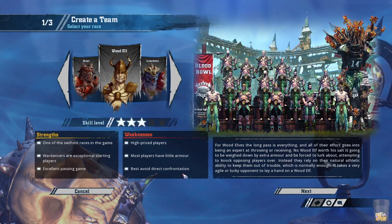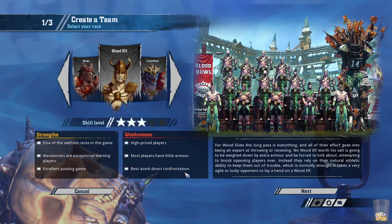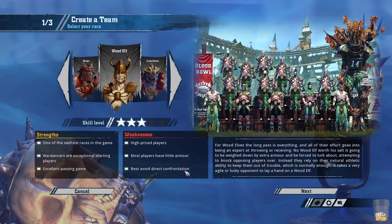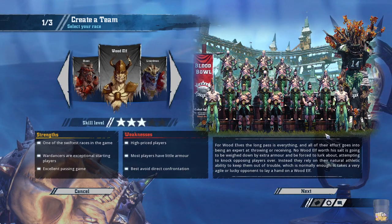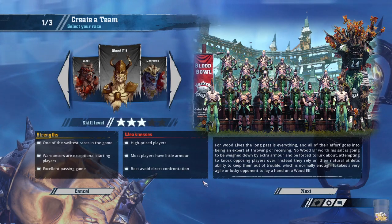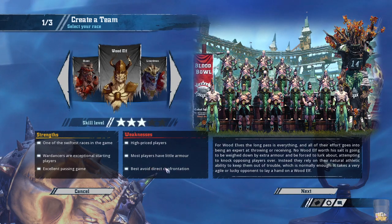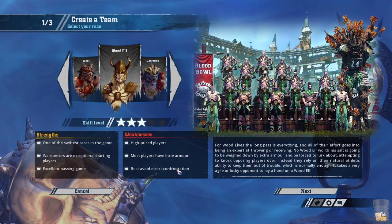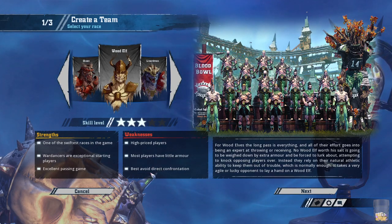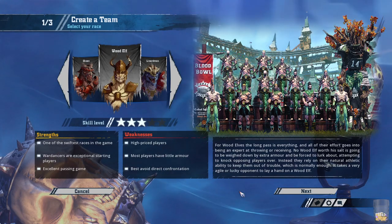Cyanide says 'best avoid direct confrontation' — this isn't particularly true. I guess what it is, is they don't have much natural access to guard. Of course, the tree man can take guard; no one else can take guard. But every team doesn't want to get blocked, and every team wants to max blocks if it can. This is just nonsense. But yeah, they're really good.